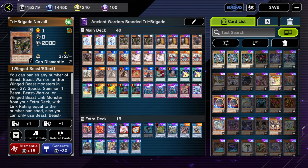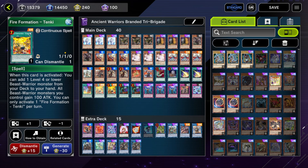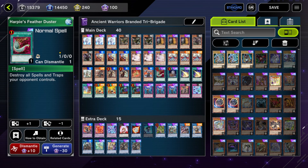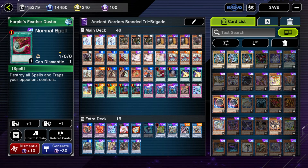So we're a few months into the mastery. Hopefully you don't need me to explain what the tri-brigade monsters do and the standard ratio of a tri-brigade monster you see in every single tri-brigade variant, along with the 12 hand traps and the three back row removal cards — Lightning Storm and Duster for the stun decks.